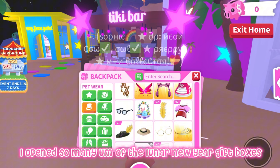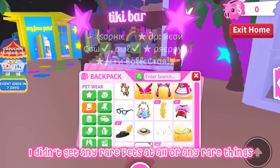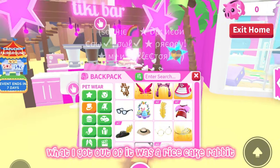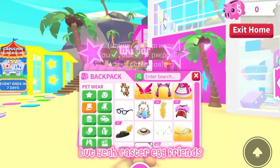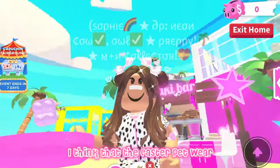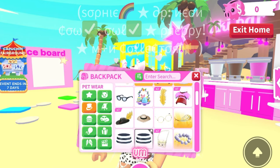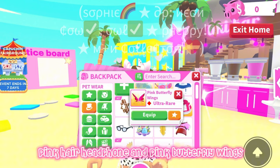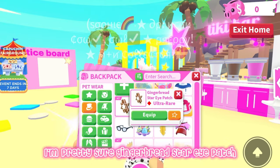I had like 40 to 50 hand boxes at one point — I opened so many of the lunar new year boxes because I was destined to get the rainbow dragon. I didn't end up getting it, I didn't get any rare pets at all. The best thing I got was a rice caper rabbit. I was actually quite disappointed with that update. Easter egg friends — I think the Easter pet wear this year is actually underrated, I love it. Cool sunglasses, pink high tops, pink cat ear headphones, and pink butterfly wings — also preppy pet wear.